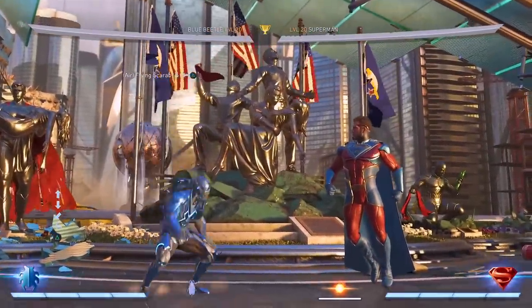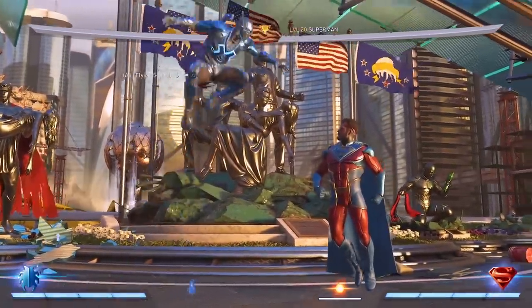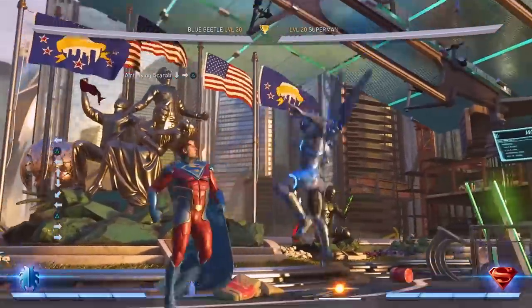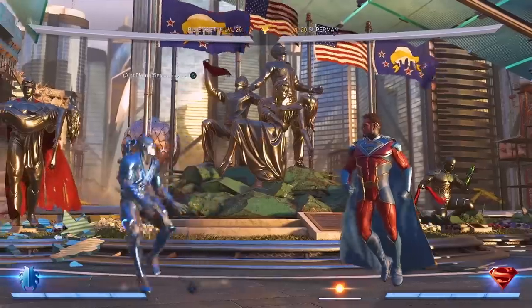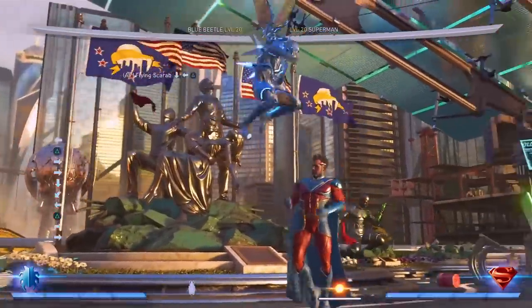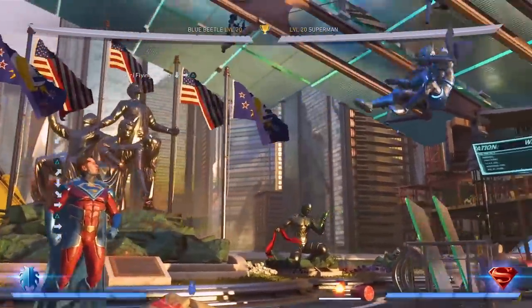First up, we have to talk about Flying Scarab, because this is where most of his mobility and his mix-ups came from. After activating this stance, you had so many options. For starters, you could forward dash, and it covers a lot of distance. The game doesn't tell you how many times you can do this stance, so you can literally fly in from full screen. Or if you want, you could go even further — this game lets you do this stance so many times in a row.